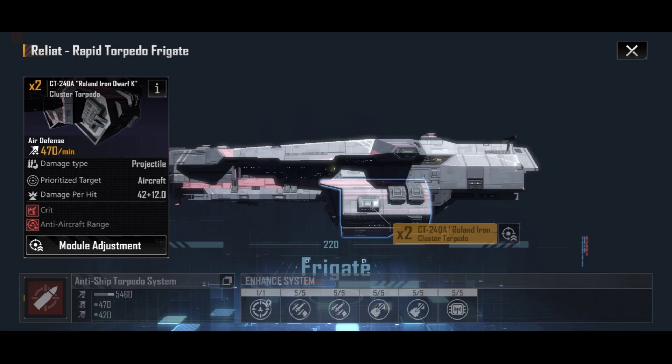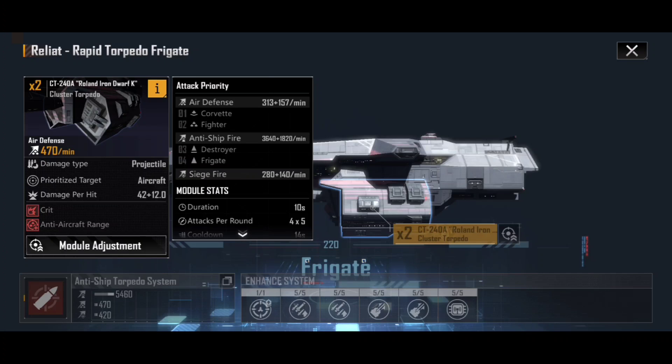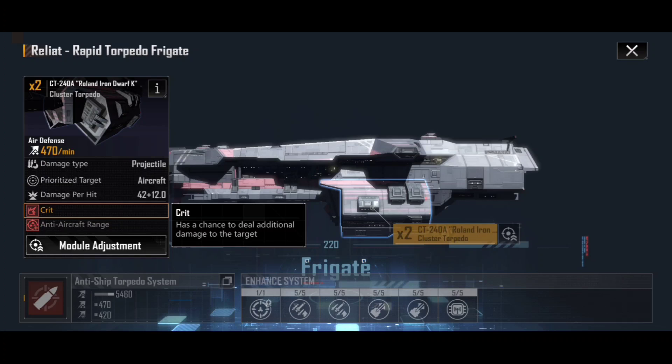The prioritized target is annoyingly aircraft, and it doesn't do particularly well against them. But once aircraft are out of the skies, this is exceptionally good against frigates and destroyers. So if you're going up against stuff early on that doesn't have aircraft and you can go straight to that attack priority of destroyer and frigate, the rapid torpedo frigate starts doing insane damage really early on. It also has a crit bonus — a chance to deal additional damage — which is quite common on torpedo weaponry.